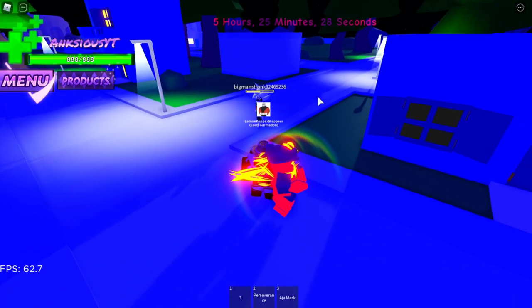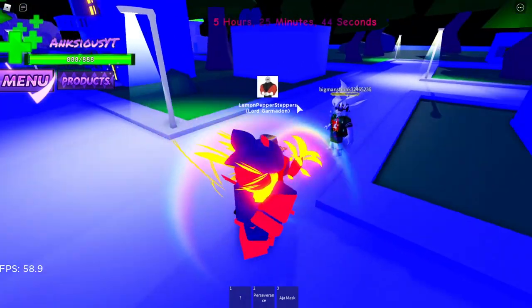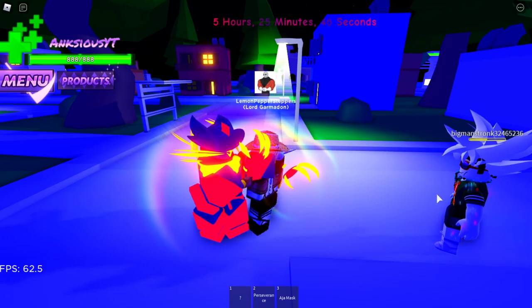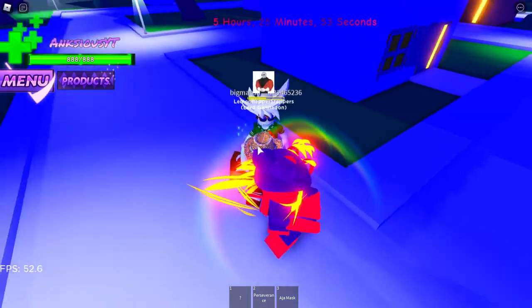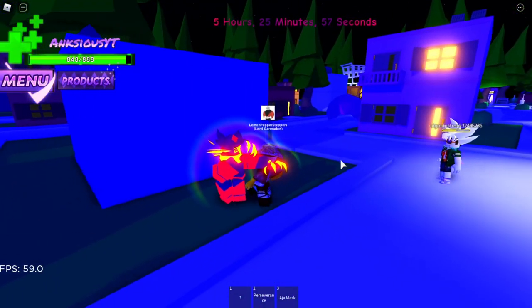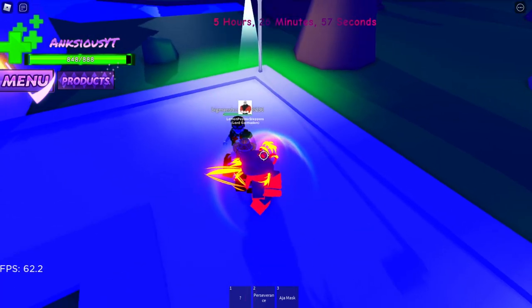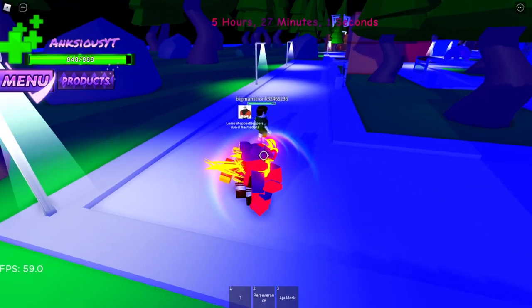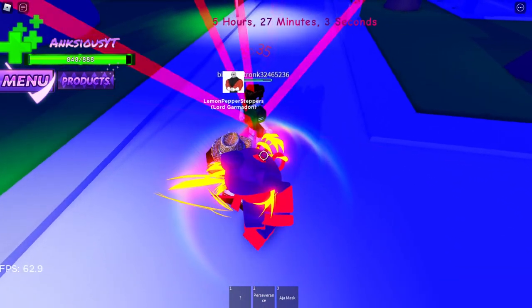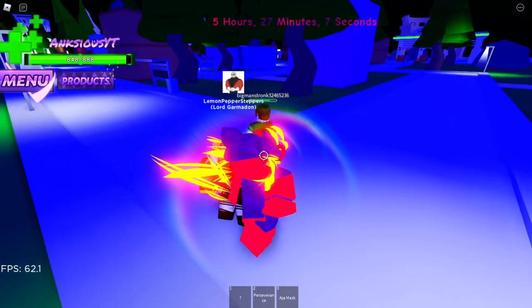Alright, what about B? Does that do anything? Okay, no B. Let's try out the F ability. So when I press F - that was a sword. Alright, so when I press F on him right here - oh, he has Ultra Instinct. Now when I use the little sword ability - okay, that was pretty cool. Alright, it doesn't do too much damage and he just slashes him a little bit.